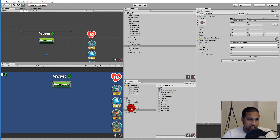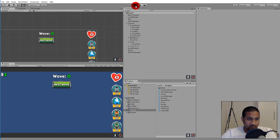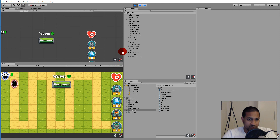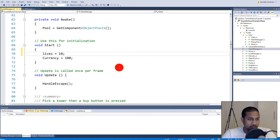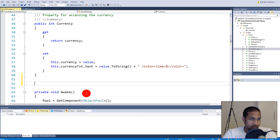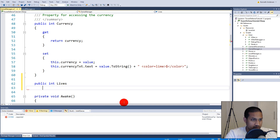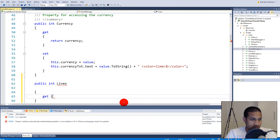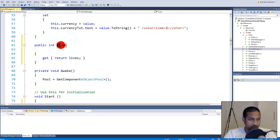The lives we set should be reflected on the UI, so let's set our live text to zero. When the game starts this zero needs to be updated to reflect the actual amount of lives from code. To do that we need to create a property, exactly the same as we have for our currency. Let's make a public integer called Lives with a getter that returns the private lives field - remember to use a non-capital letter or you'll get a stack overflow exception.